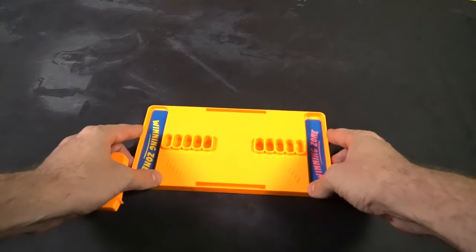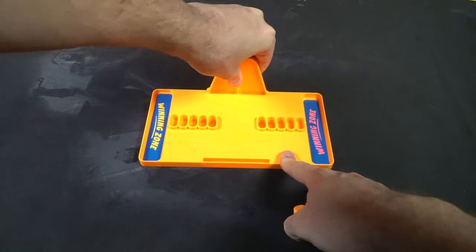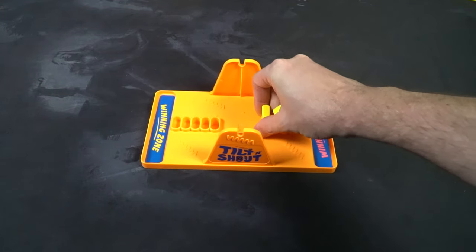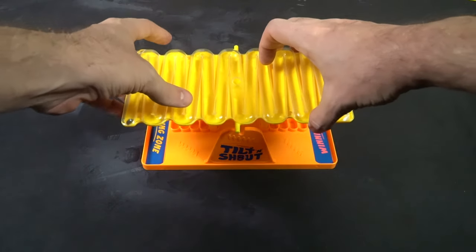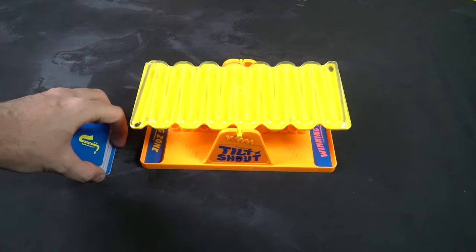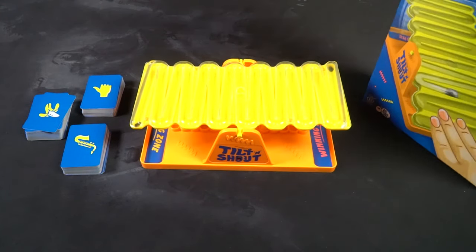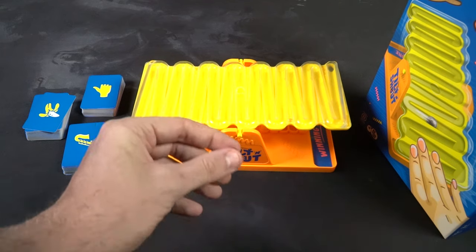Tilt and Shout is quite a simple game to set up. You're going to need to set up the board, and that's pretty much it. It comes with some stickers that you add for the winning zones of both yellow and pink, as well as sticking this little gondola — this little yellow piece of plastic — directly in the middle. There are additional stickers you can use as well. Take the metal balls out of the container in the box and place them in the zones, to be placed inside this mechanism. There's also a deck of cards; take those out, shuffle them, and make three stacks so you have a wide variety of different categories to choose from.